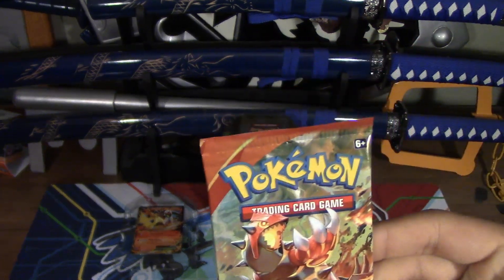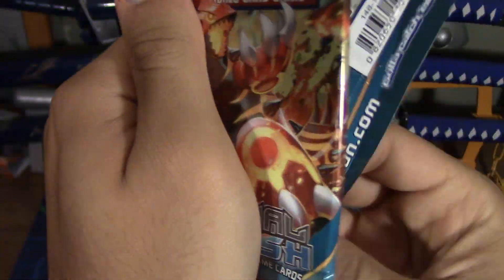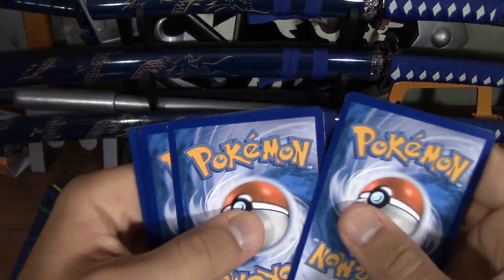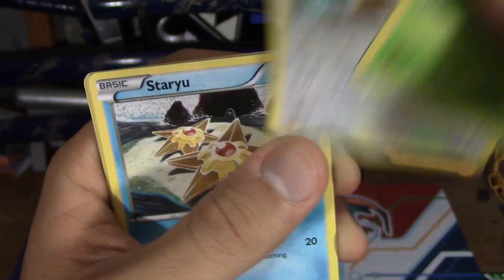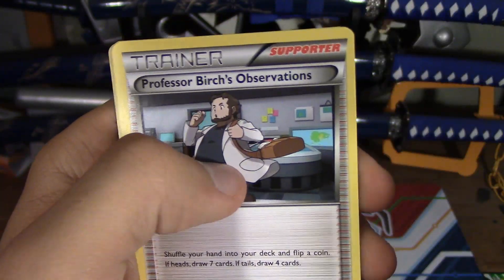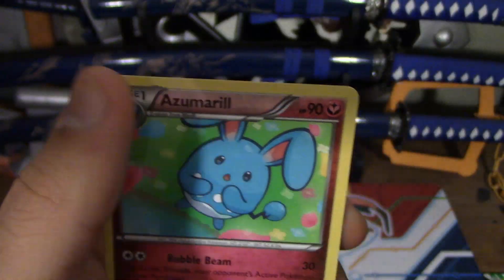Opening the first pack here with Primal Groudon on the cover. It's been a little while since we opened up some Primal Clash — it's been all about Roaring Skies lately in our Two Pack Tuesdays. We've got Lotad, Staryu, Boulders, Nosepass, Geodude... What's wrong with Birch? Everything. Lanturn, reverse holo Spiel, and Azumarill. Azumarill's cute — just like me! No.